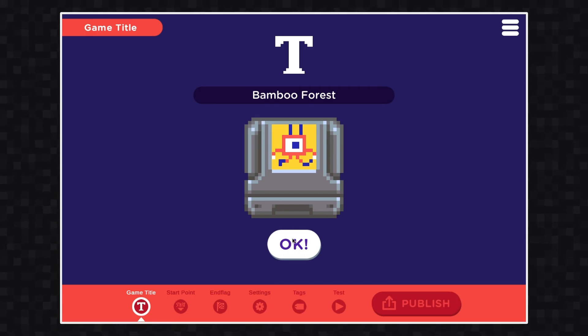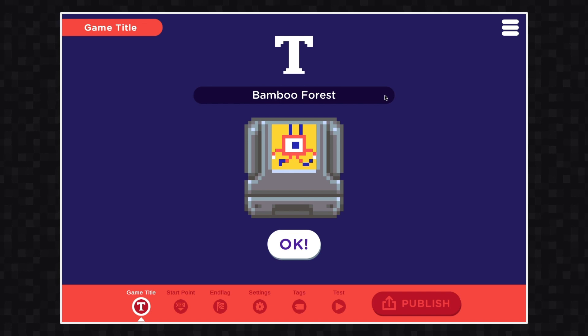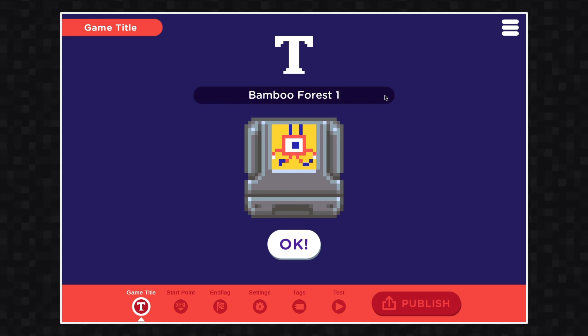The first step in publishing asks you to review your game title. You can change or edit your game's title if you want by clicking on the name. When you're done, hit OK.